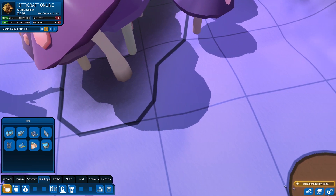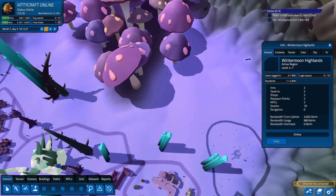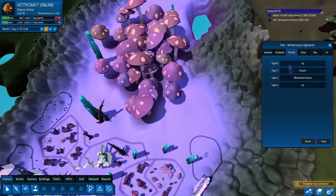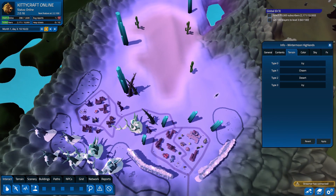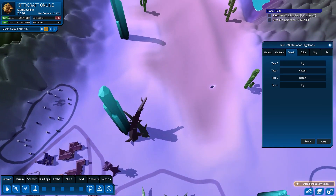But it might. What if I took Winter Moon Highlands and made it slightly less icy than it used to be? So if I go to Terrain, I have no idea how this is going to play out. This may look terrible. But what if I replace the Mushroom Grove with a desert? How is that going to look? All right, I might be able to work with this.